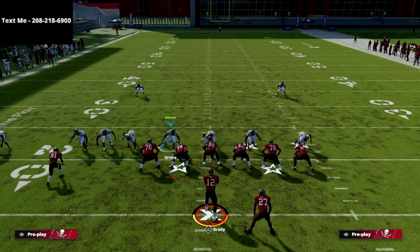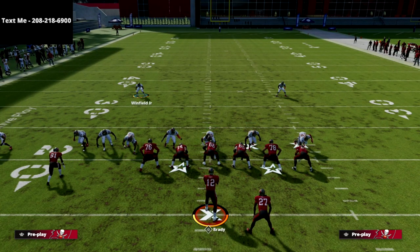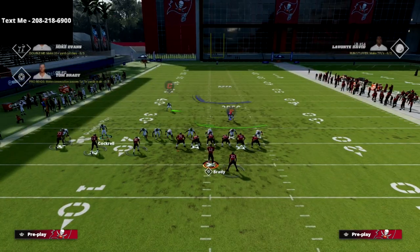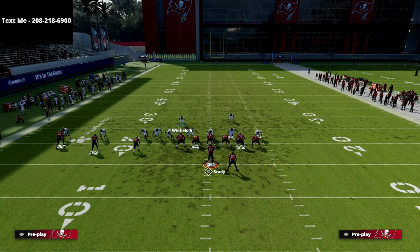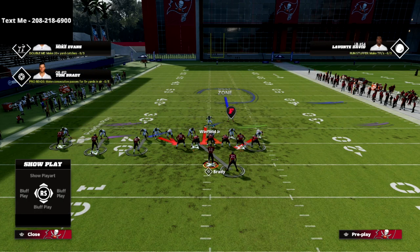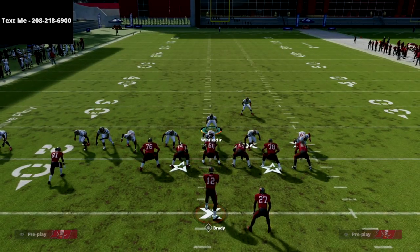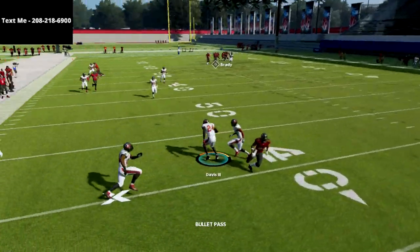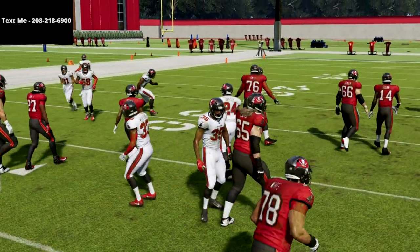The most important thing is you want to shade your coverage outside and over top — that's going to prevent you from getting bombed over the top. I personally like to crash my defensive line down. You can user whoever you want; I prefer to user the deep middle safety, and if I see a skinny post I'll go guard it. If you're not comfortable using the deep middle, just use the three-receiver side — that's fine too. You can also drop one of your defensive linemen into a zone, like a flat.